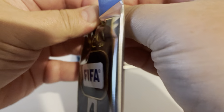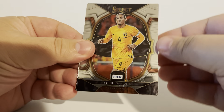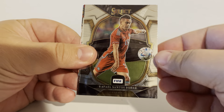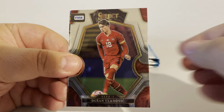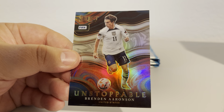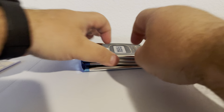Let's go into pack number two and see how we're going to follow that up. That's insane. We got a Virgil — this guy follows me no matter what product I open; doesn't matter, I've got at least three of him in everything. Rafael Santos-Boer, Dusan Vlahovic, and an Unstoppable of Brendan Aronson — another U.S. player. We're getting us some U.S. players up in here. I like it.